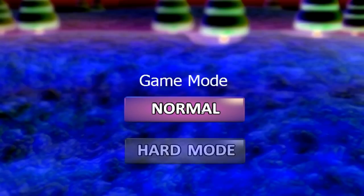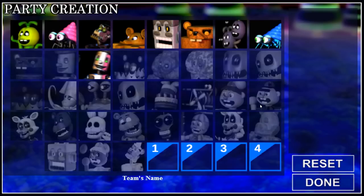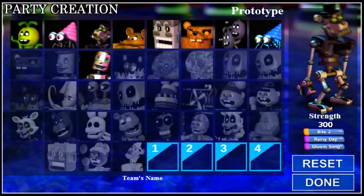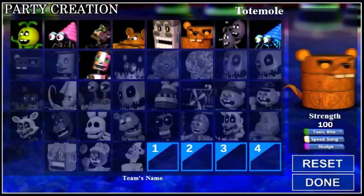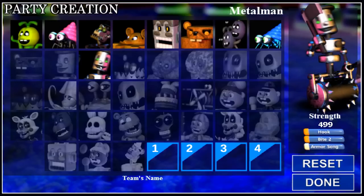New game, erase data, yes. Normal mode, adventure. Let's do this. Look at that — party creation. So look at this, we can pick. These are the guys that we can unlock. We've got Bounce Parts, Metcrab, Prototype, Gear Rat, Box Bite, Tote Mole, Graveweed, Chillaxe, and Metal Man. Ooh, Metal Man's a beast.